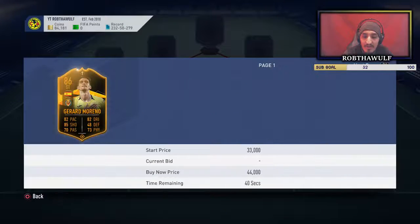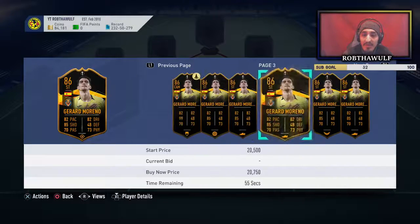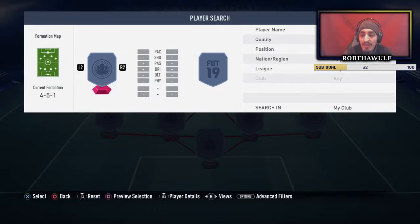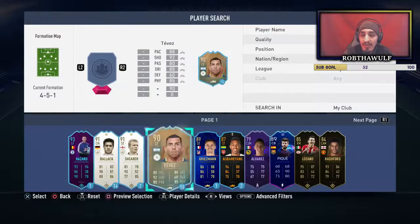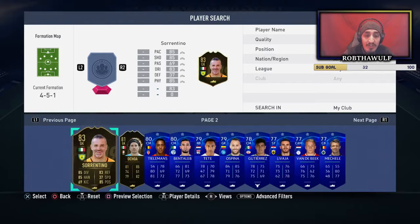I could sell this one - he should be going for about 20k, though I should have sold him the other day when he was at 25. I could sell that and buy a couple regular players. Rashford dropped so much. Oh, I have a Sorrentino.